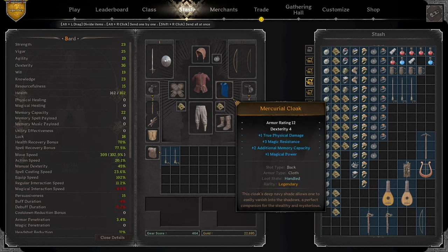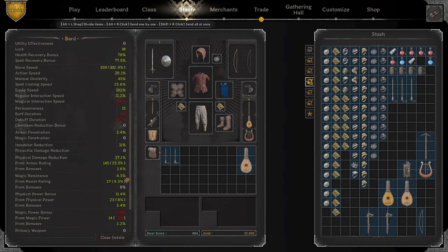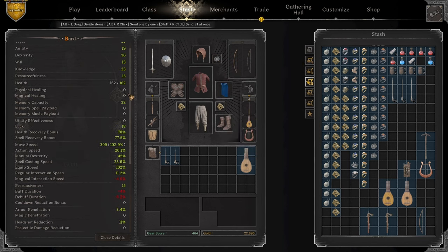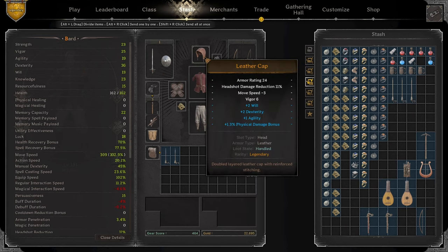Double MS boots are going to allow me to get higher move speed. As far as minimums in solos and duos, I'm going to want a minimum of 306 move speed — these are all for the best case scenario, best kits you can run. I will go over a budget build at the end. 306 move speed is the minimum. I'm going to try to get around 17% action speed, 160 health minimum, 25% PDR, and around 8% physical power bonus. I'm going to try to have max true. You can also get away with using a phoenix choker, although in this kit I had a little bit less health, so I had to pull out the neck of peace with true. That's going to be your BIS kit for duos.